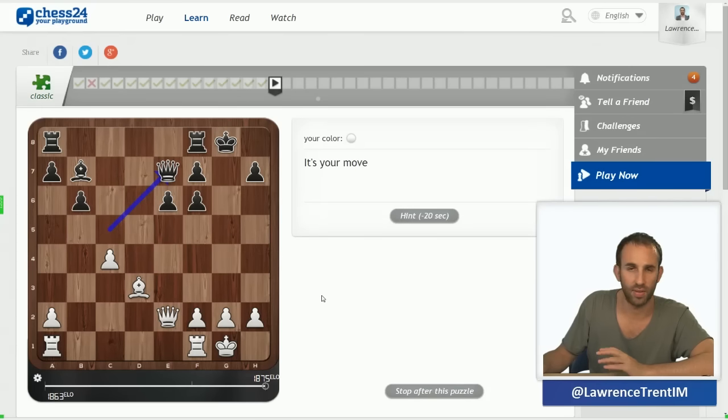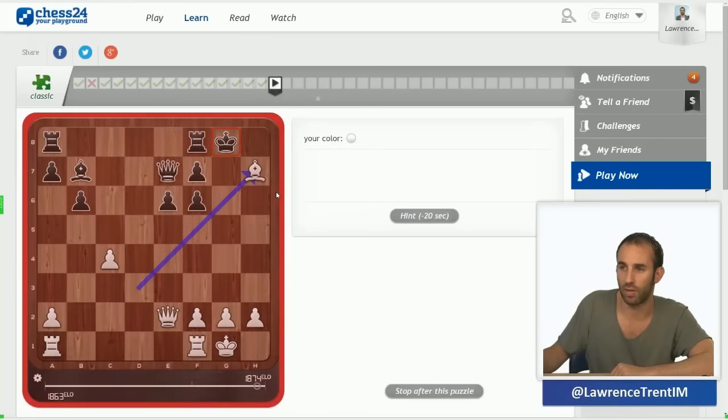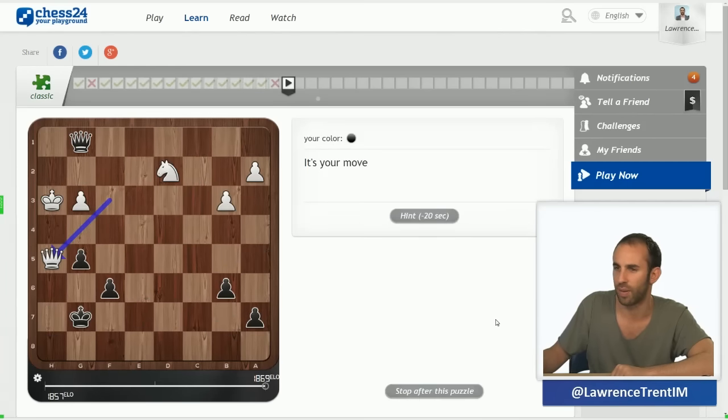This is a very important pattern: you're always looking at the move bishop takes h7 check. You'd love to just go queen h5 and queen takes h7, but you notice that f5 is in the air. So queen g4 check, king h8, and queen h4 — the point is that now f5 is not possible because the queen is pinned. So it's bishop takes h7 check anyway. I wanted to spend a couple of moves with a rook lift but maybe it was a bit too slow.